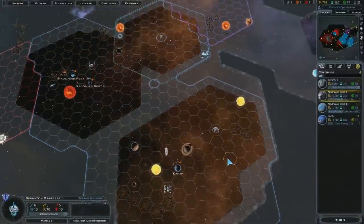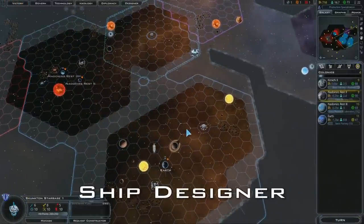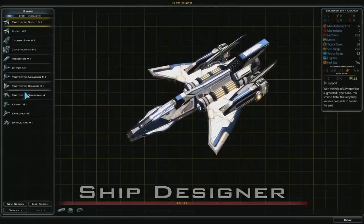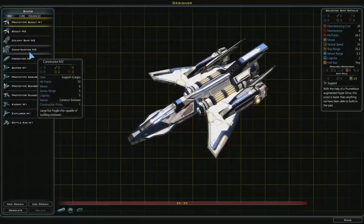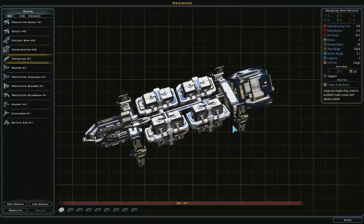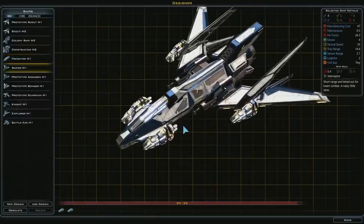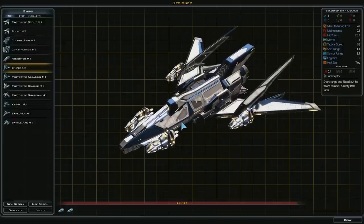I think I should design a ship. Let's click on the ship designer. At this point in the game, the game has already designed some ships for me — like the freighter, which I just use as-is. There's also a ship with a bunch of laser cannons.